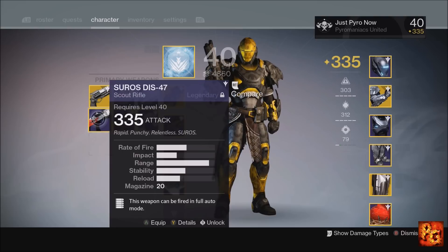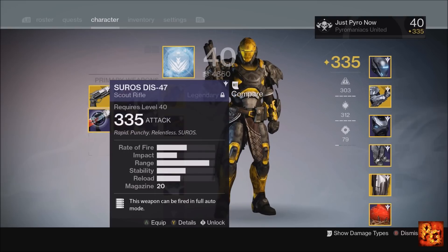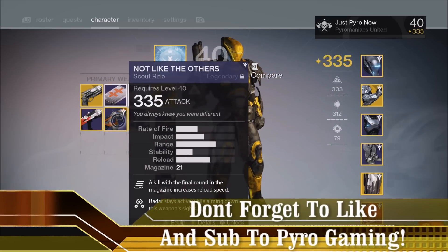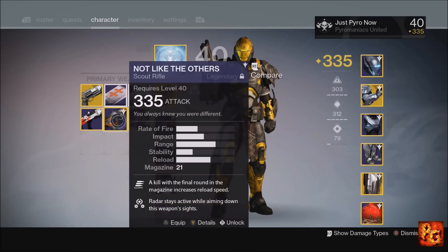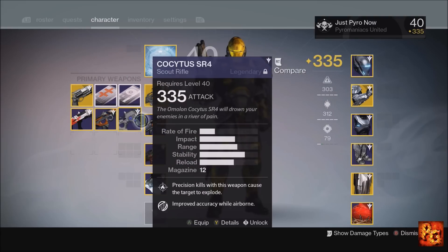Starting with the low impact high rate of fire, we have the Suros DIS-47 — same archetype as the Inward Lamp from Trials of Osiris and the NL Shadow 701x from the Crucible. For mid impact mid rate of fire, we have the Not Like the Others from the Vanguard Quartermaster — similar archetypes include the Suros DIS-43 and the Hung Jury from Dead Orbit. Lastly, high impact low rate of fire is represented by the Cockatrice SR4, with similar archetypes being Calus's Duty from Iron Banner and the Badger CCL from Vanguard packages.